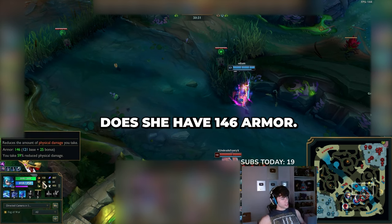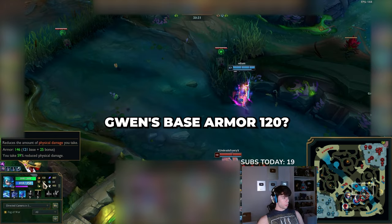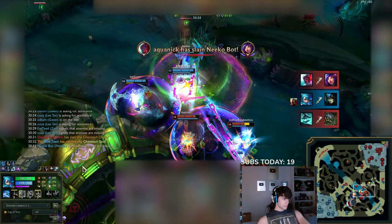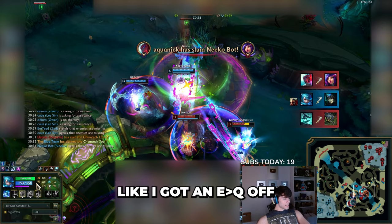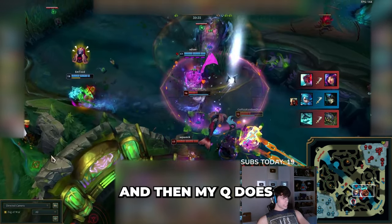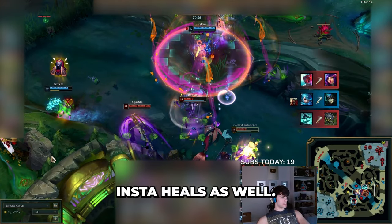Why the fuck does she have 146 armor? Why is Gwen's base armor 120? Look at her health. Like I get an EQ off, it does 100 damage and she heals it. And then my Q does 200 damage and she just heals that as well.